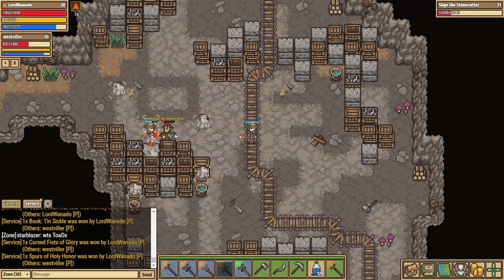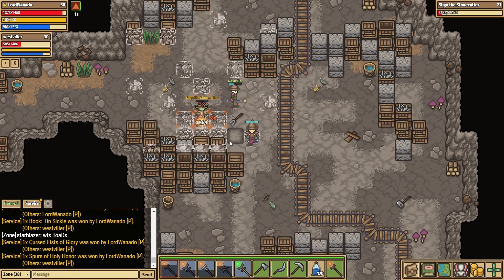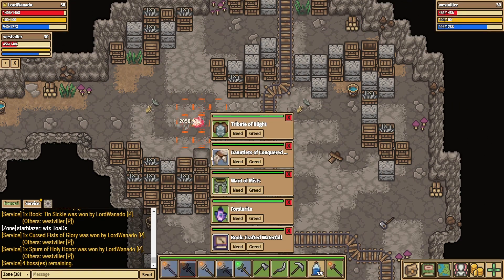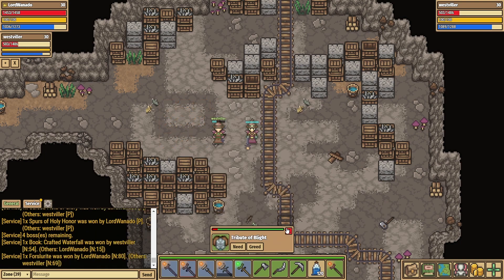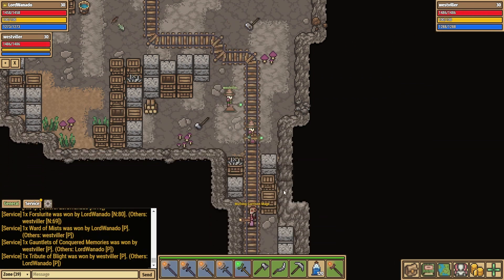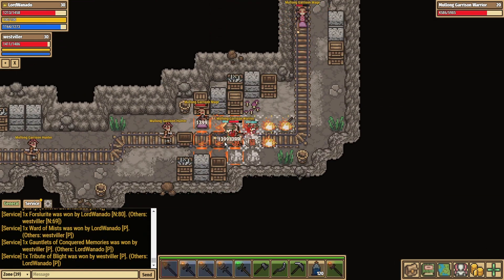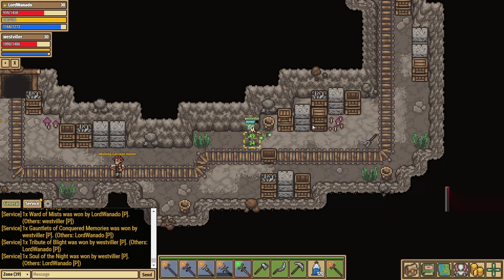We still haven't found our rhythm here in terms of how we want to go around fighting the boss, so later on we get a bit better and a bit smoother. You'll also notice we try and get the book and Floorsrite — we did actually get it this time which is good. At the end we did some trading after the video to make sure that we had equal share of the loot of what we wanted, so it all balanced out.